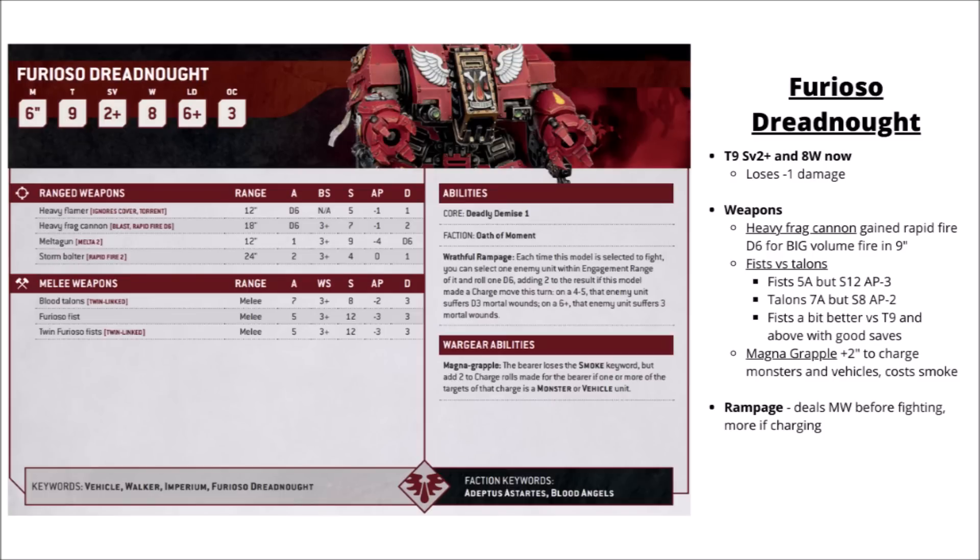Let's talk through the Blood Angels vehicles. First up, the Furioso Dreadnought. Like the Codex Dreadnought, he's gained Toughness 9, a 2+ save, and 8 wounds at the expense of his Duty Eternal minus 1 damage. The Heavy Frag Cannon has gained Rapid Fire for an extra D6 shots — a really quite big volume of fire at 9 inches. The Furioso Talons give you 7 attacks at Strength 8, AP-2, all re-rolling wounds. The Pair of Fists gives 5 attacks at Strength 12, AP-3, again re-rolling all wounds. If you're fighting against Toughness 9 or better, the Fists generally win out; against lighter things, the Talons make more sense. The Magna Grapple gives plus 2 inches to charge against monsters and vehicles, but you'd have to trade out your Smoke Launchers for that — a fairly decent defensive stratagem.